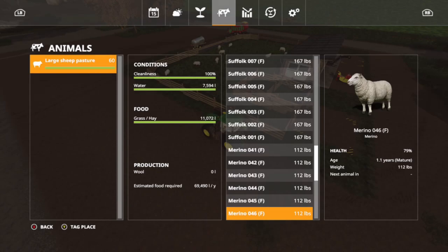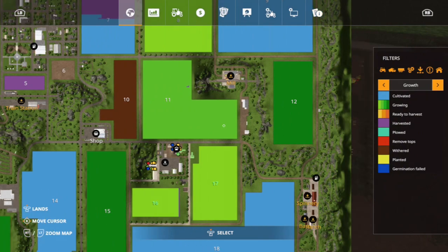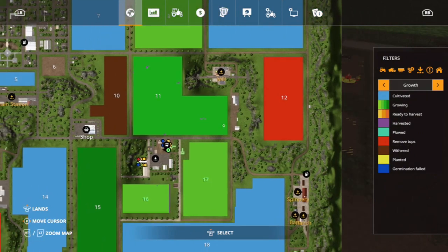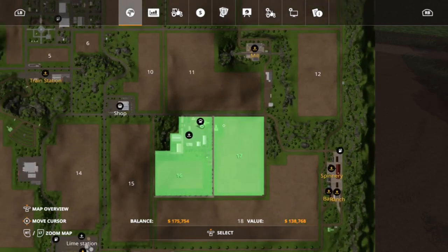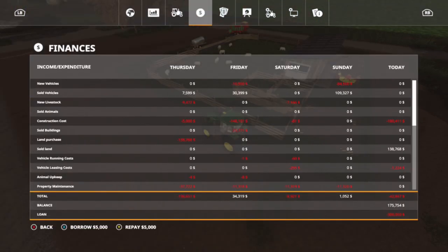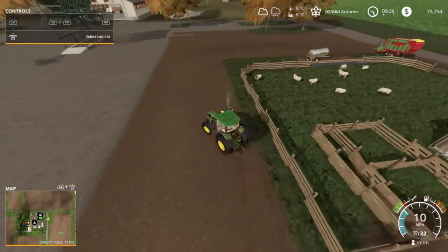Now let's get rid of that land since there's nothing on it — we could keep it for a grass field but we don't really need it. There it is — 138,000! Well, that works out swimmingly. Let's put a bunch of money back on that loan. There we go — we just put 50,000 back on the loan.